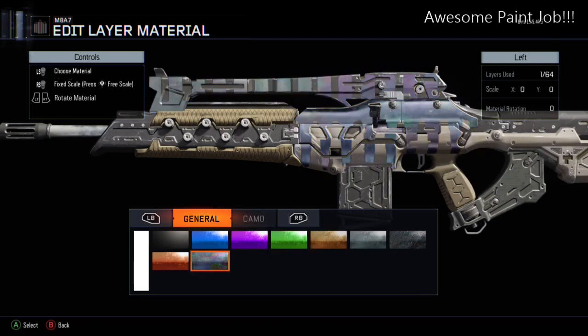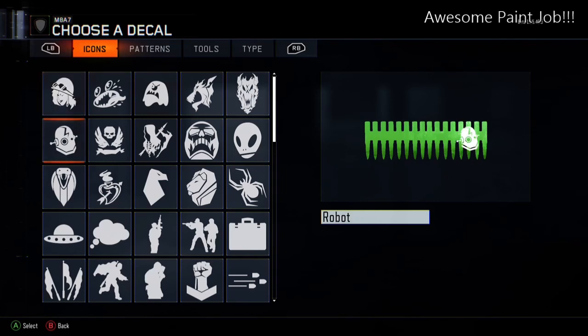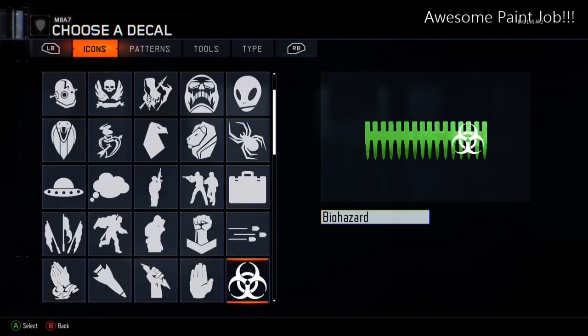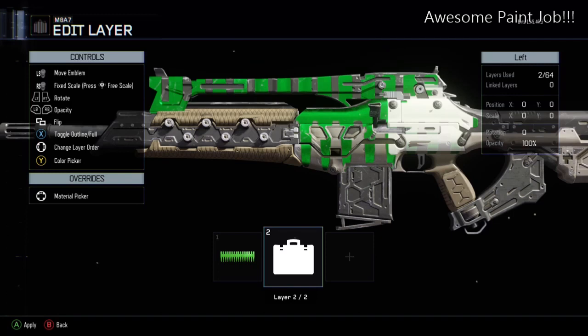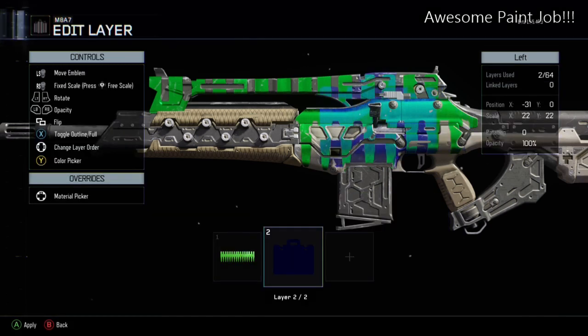So this camo — I meant to do it two colors, but the second color I added completely changed it and made it look really cool. Anyway, when you're in game and it's really close up, there it is. It changes the green to a turquoise blue.